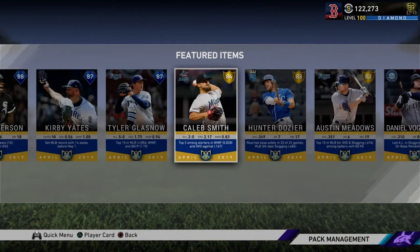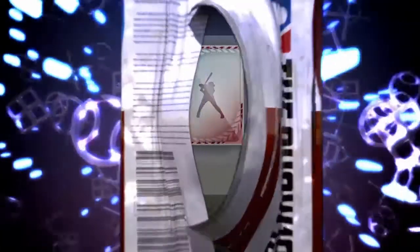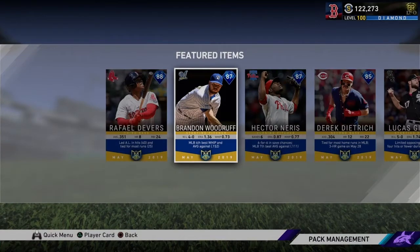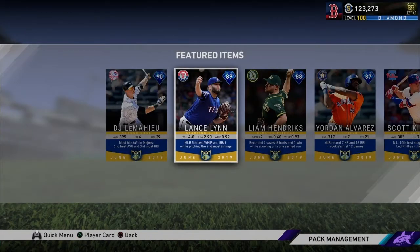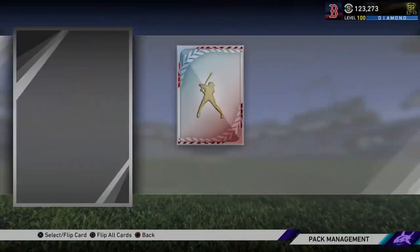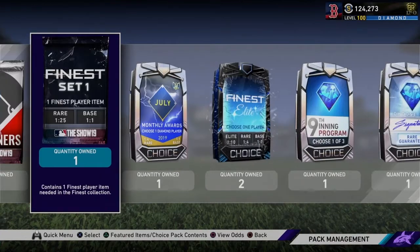We got this April Player of the Month pack. We're looking for Tim Anderson, Kirby Gates, or Tyler Glass. It's a gold — it's Caleb Smith. Not it. The May Player of the Month — we all know who we want, it's Derek Dietrich. I need it. Or you can just give me a Carson Kelly. Thanks a ton. Our last hope is in the June one — LeMahieu, Lance Lynn, Liam Hendricks, Jordan. I'll take any of them. Or we could just get Eric Sogard. That's tough luck on those packs.